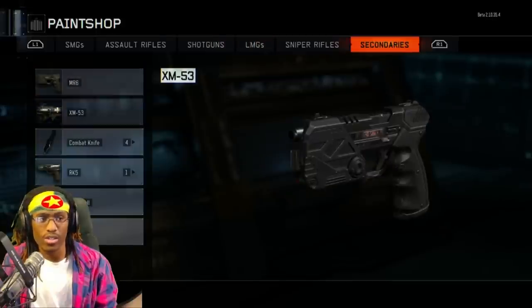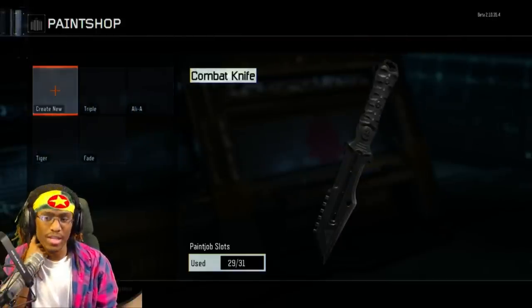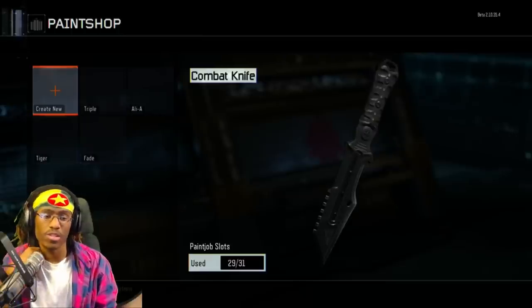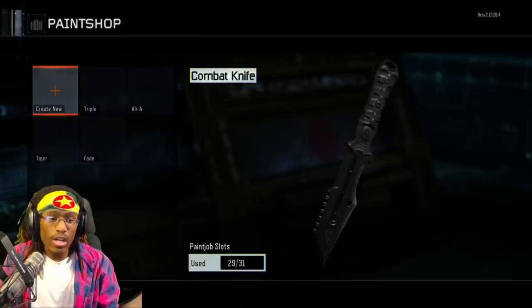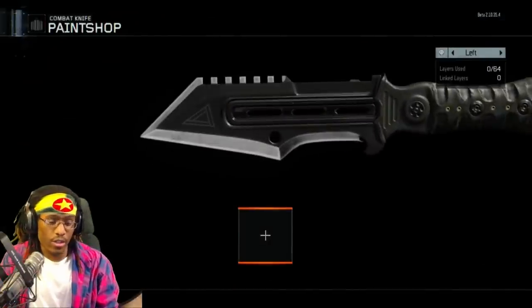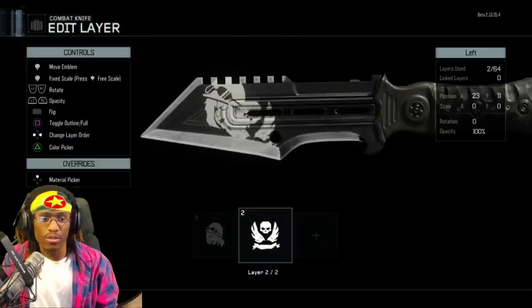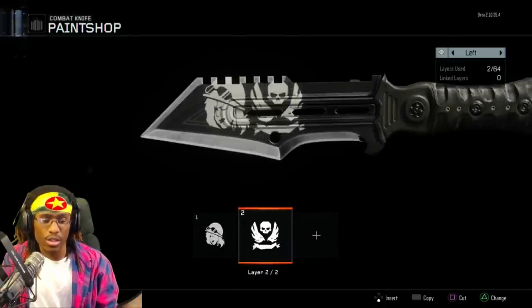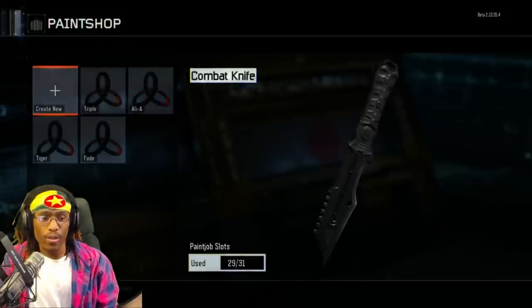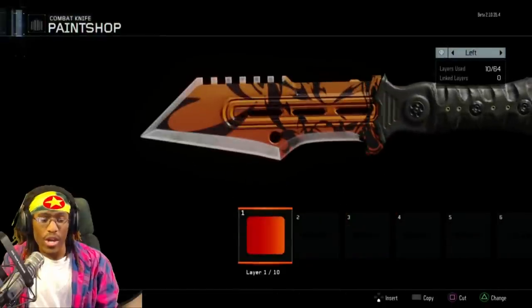Now I'm gonna show you guys my secondaries — my knives. Pro tip for anybody playing the beta on Xbox or PC who wants to make camos similar to what you see in this video: this side of the knife is what you start off with. You can make your camo however you want. But if you're lazy like me — take a look at my tiger stripe camo — it's a real pain in the ass.